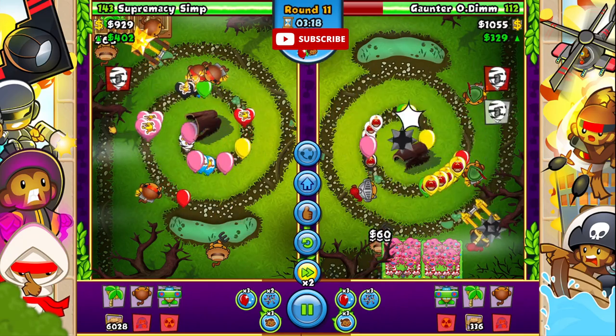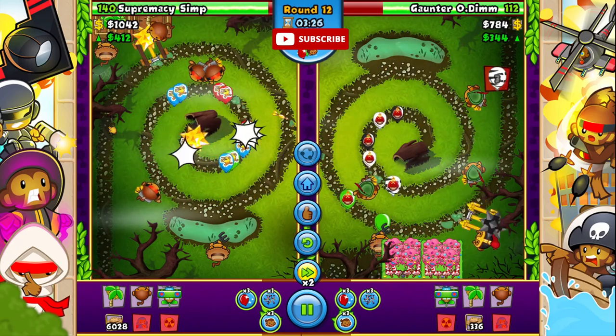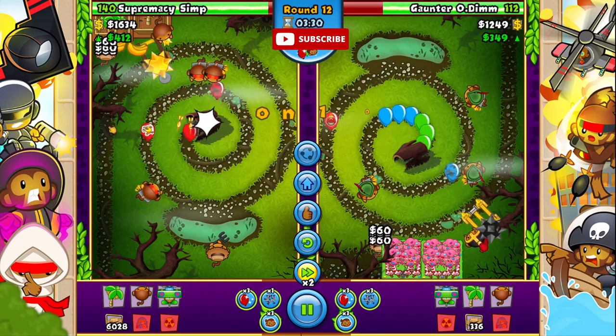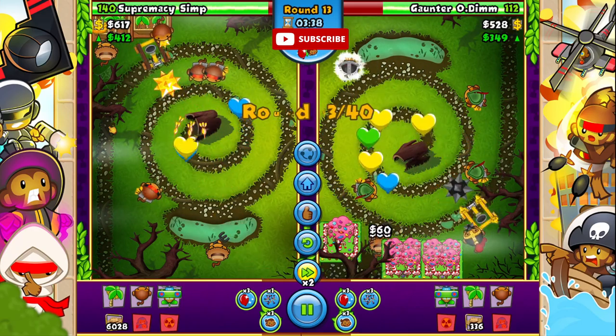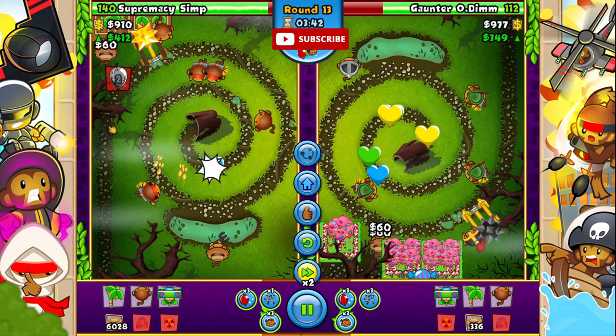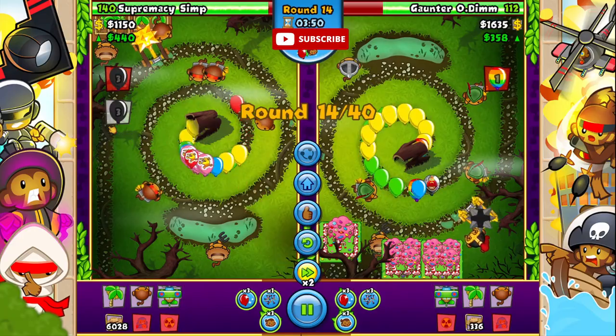On this map, spults are not good at all, so you've got to triple dart spam instead of spults, or use an ODS, which is a bit of a different play than other maps. Anyway, 412 eco from Simba and 352 eco from Spartle.